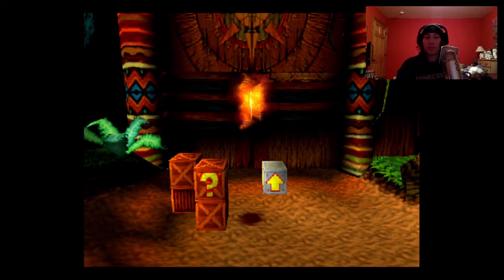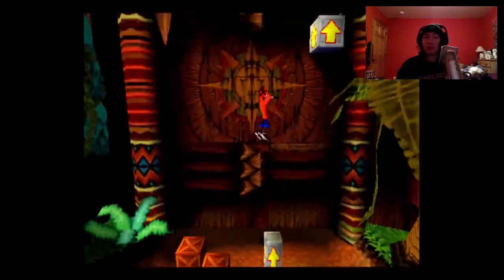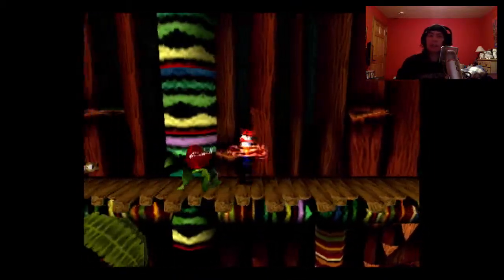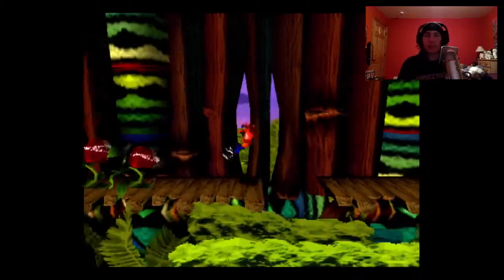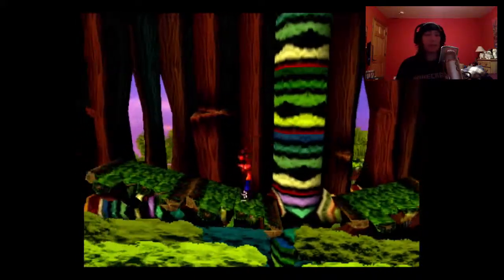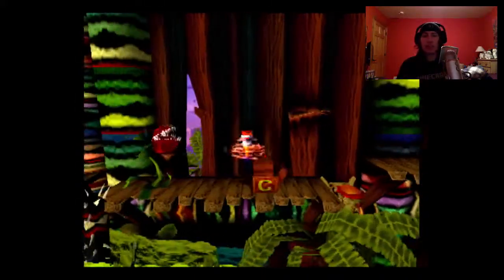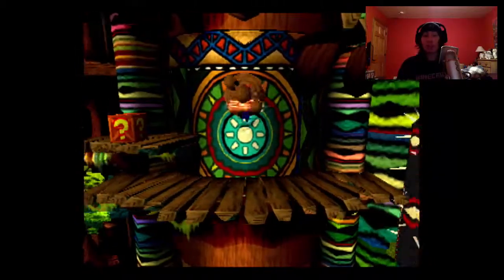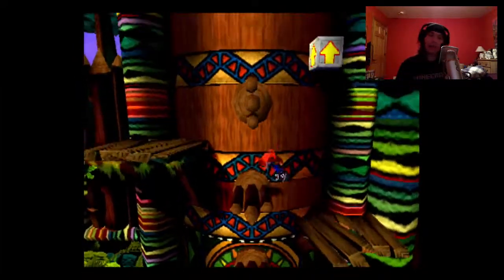Native Fortress — you cannot get the gem in this level because you need a colored gem. The red gem, I believe, is required, and I don't think you get it until much much later. Spin into everything except the guys with the shields. A thing to note about the monkeys: if you spin into them when they're rolling, they will bounce you off the cliff and kill you. Very annoying — try not to do that.